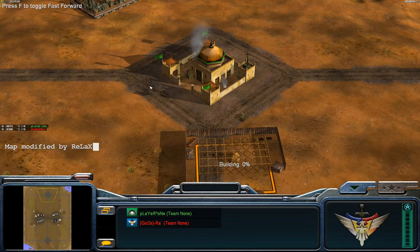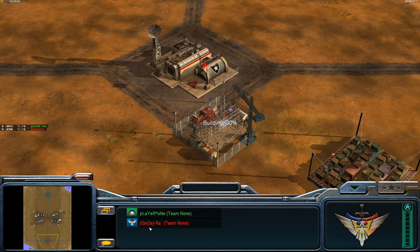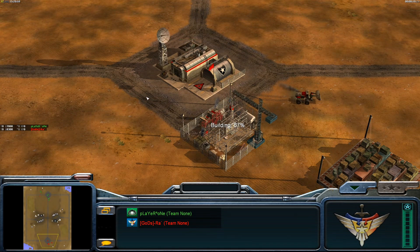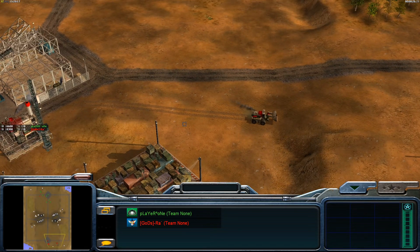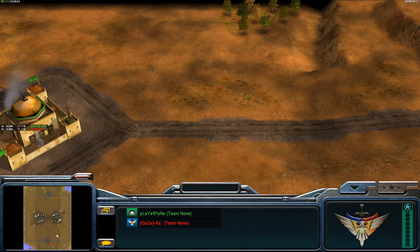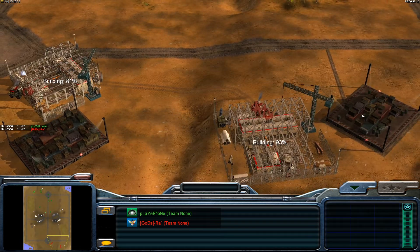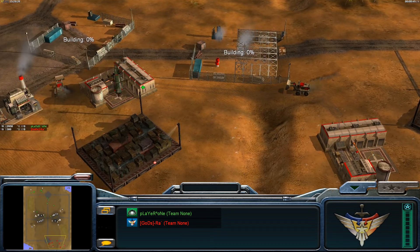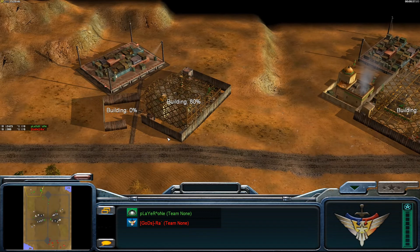Scuba is starting at the north side of the map as the vanilla GLA, and Boyka is Gods Ra on the bottom south side starting as the Laser General. I'm probably just going to refer to them as Player 1 and Ra because I will forget and mix them up at some point.